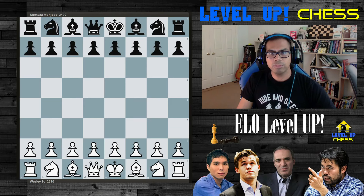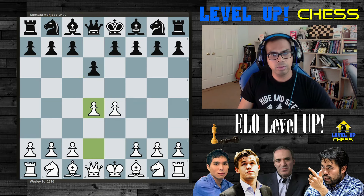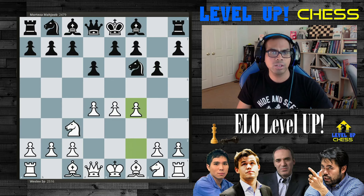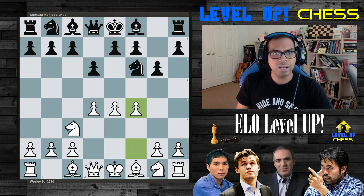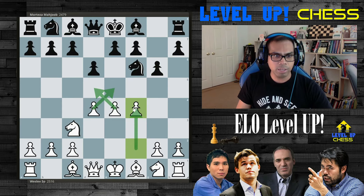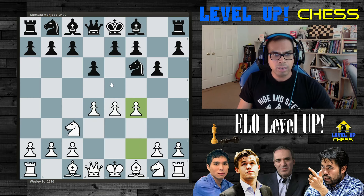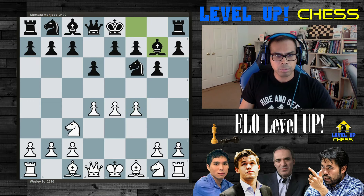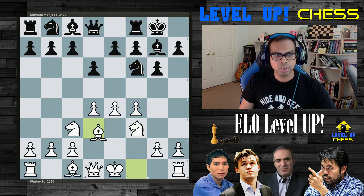The game starts with e4 and d6, d4, knight to f6. This is the Pirc Defense. Knight to c3, g6, and Wesley does the Austrian attack with f4, maximizing central control. Black is trying to counter that with bishop to g7, knight to f3, castle king, and now bishop to d3.